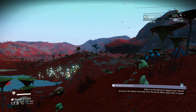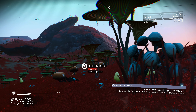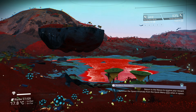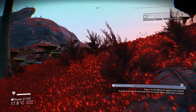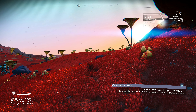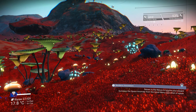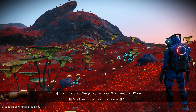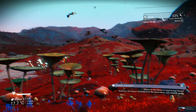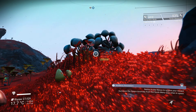Twilight is upon us — and the red turns real red, like fire engine red. The grass is like — oh my gosh, wow. This planet's pretty neat. Look at these things!